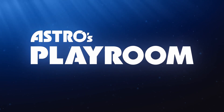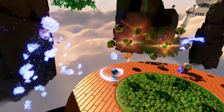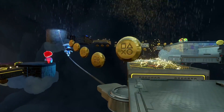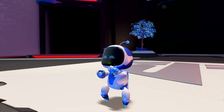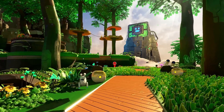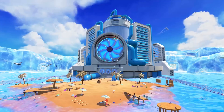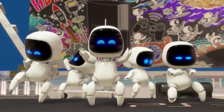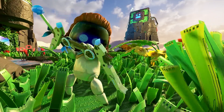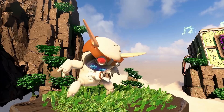First up, Astro's Playroom. Pre-installed on the PS5, Astro's Playroom is the best bundled-in game since Wii Sports. This delightful game wonderfully showcases the capabilities of the PS5, from the four explorable worlds based on the internal hardware of the console itself, to the ingenious use of the haptic feedback from the DualSense controller. Walking a robot across a virtual inflatable lilo in a pool never felt so real in the hands before. This game is a glorious 3D platformer full of innovative interactions and fun easter eggs. There's even an entire museum inside, ready for you to fill up with cool artifacts from PlayStation's past.